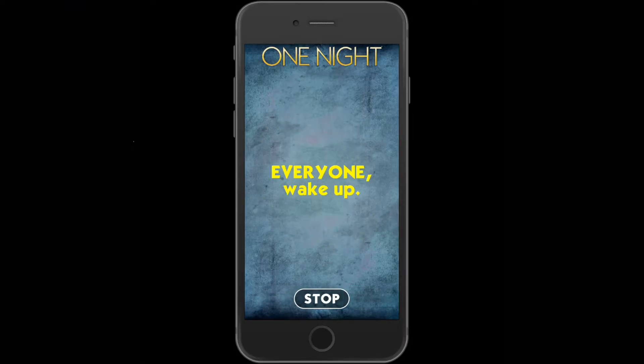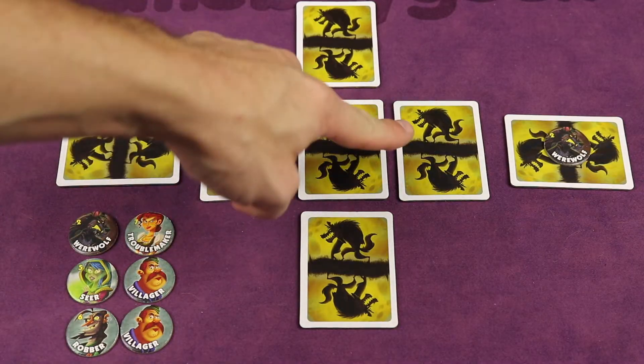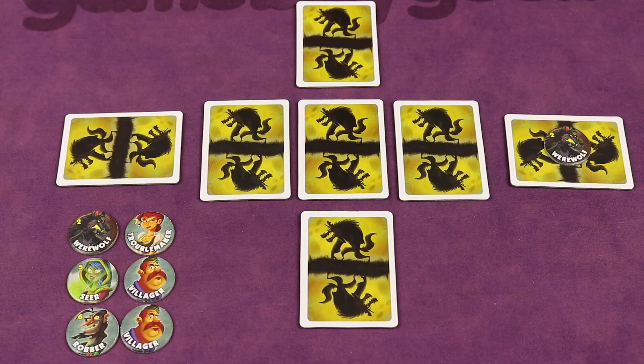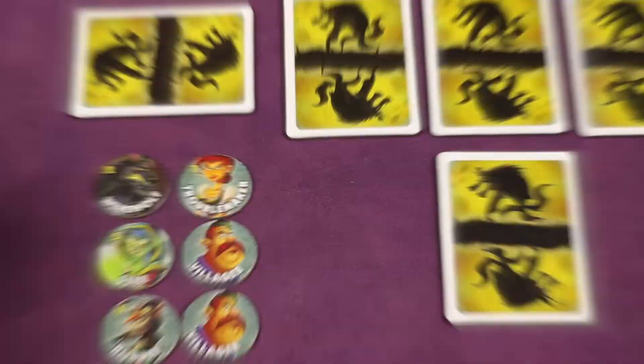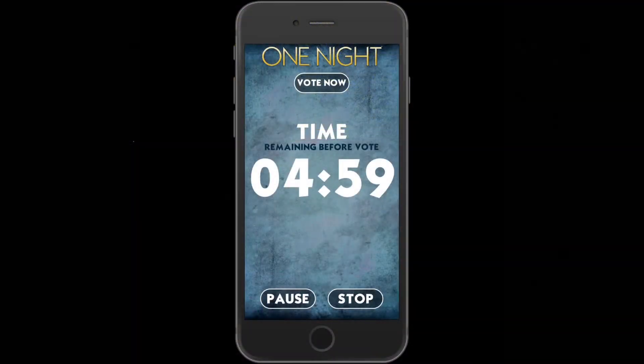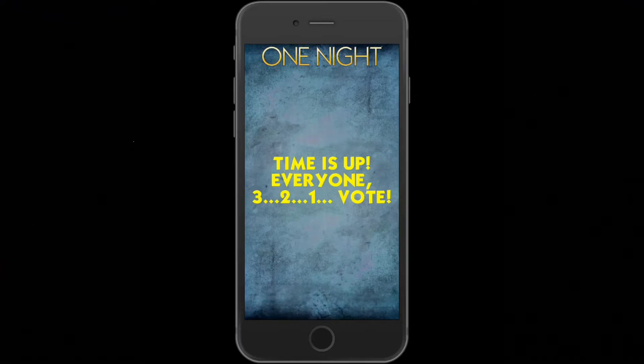Then the players will open their eyes and work together to find out who's really on the village team or werewolf team by deciphering who is telling the truth and who isn't. You can use the tokens to keep track of your assumptions, but you have to hurry up since you only have five minutes before you all must simultaneously vote on who the werewolves are.